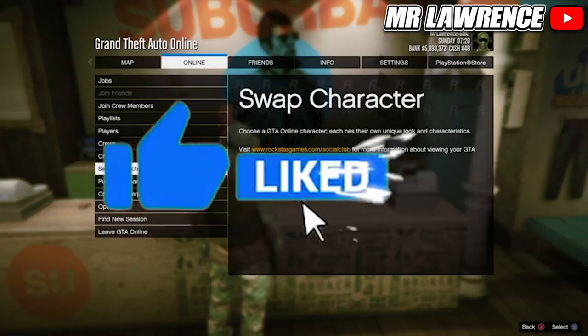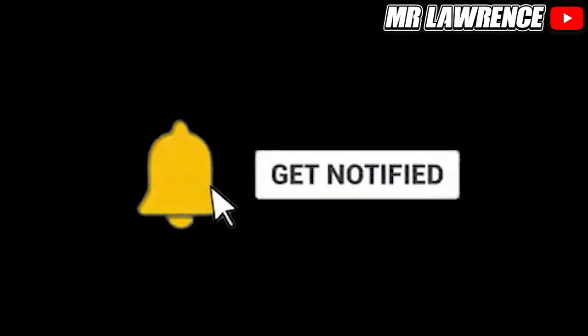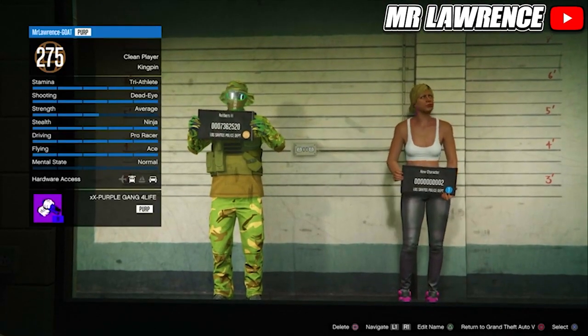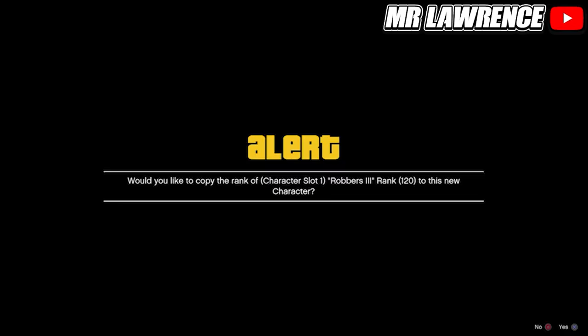Then open your postmail, go to online and swap character. Your main character has to be a male and your second character has to be a female, otherwise the glitch will not work. If you haven't already, create a second female character and load into online.